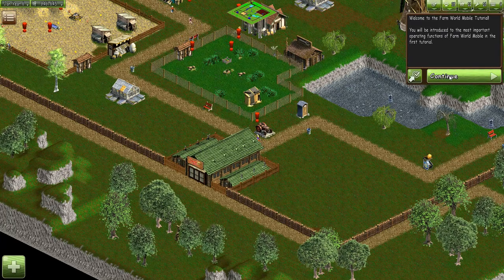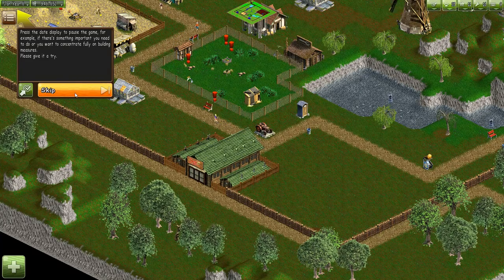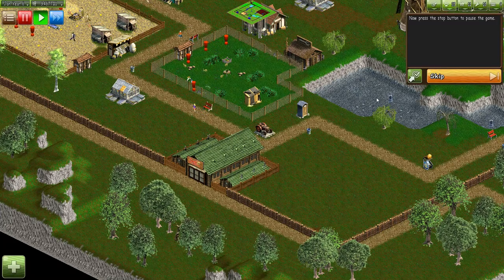Introduce the most important operating functions of Farm World Mobile — oh, interesting, it's not released as a mobile on Steam. Press the date display to pause the game. For example, if there's something important or you want to concentrate fully on building, give it a try. Click — ta-da!